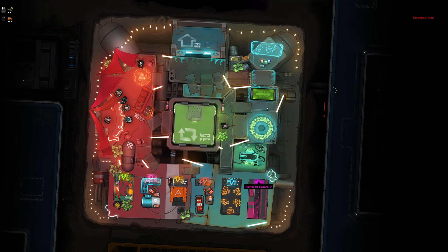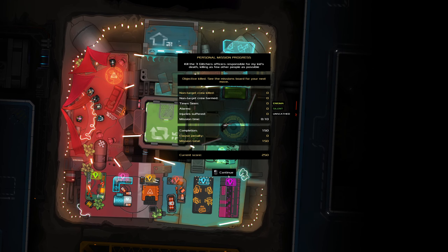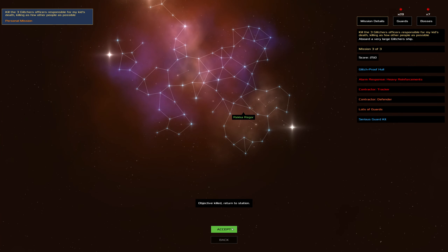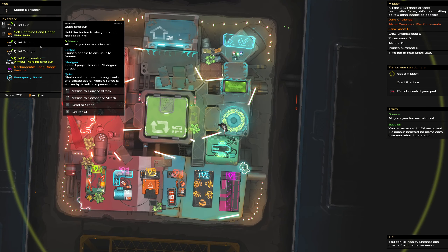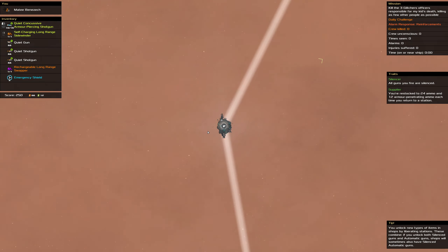I very much doubt that I'm gonna go better than DQ did. Alright, here we go — defender, lots of guards, got a tracker. We still have two emergency shields, should be fine I reckon. Reinforcements — well, let's see.